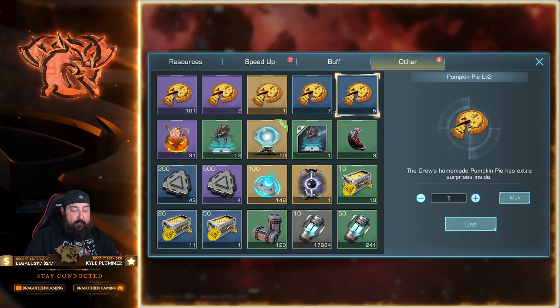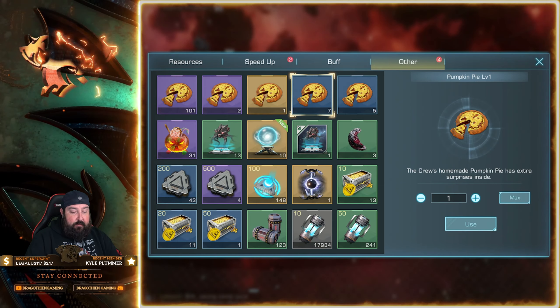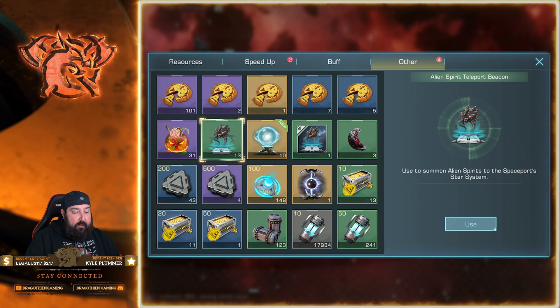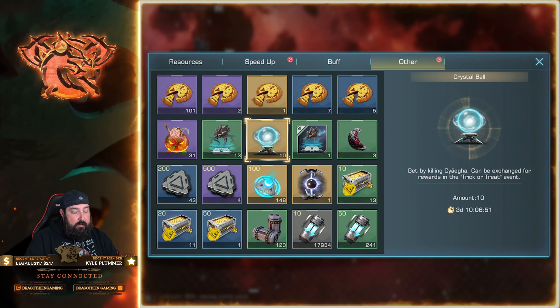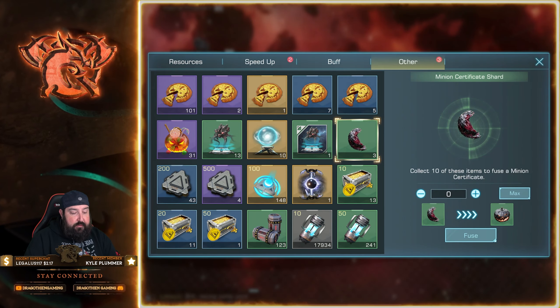Let's start with level one and see what it gives us. We also have ghost candies here, alien spirit teleporters, and crystal balls — obtained by killing Syegas and can be exchanged for rewards in the Trick-or-Treat event. You want to have as many of these as possible — very strong.